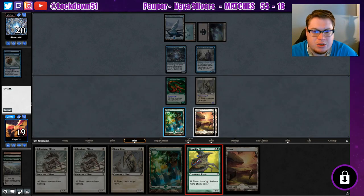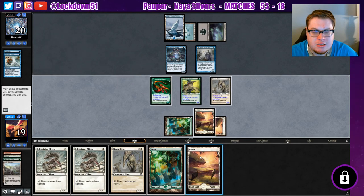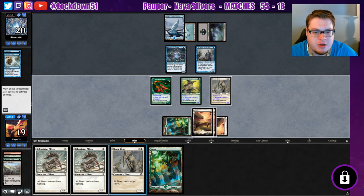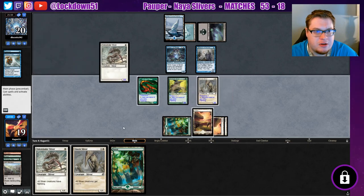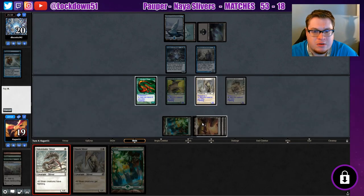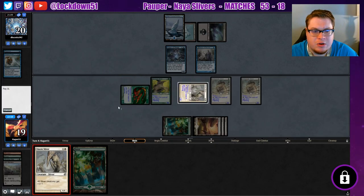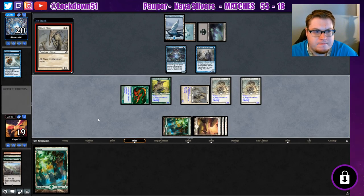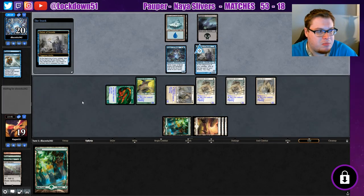Let's go ahead and try to resolve this first. Then I'm going to play a Planeswalker just in case they've got anything — we'll play out our other guys first. Just get everything down. Looks like we're good. Four spike my lord — oh that would suck. All right, we didn't get hurt from it. There's a board, and it's going to be pretty hard for them to catch up now.